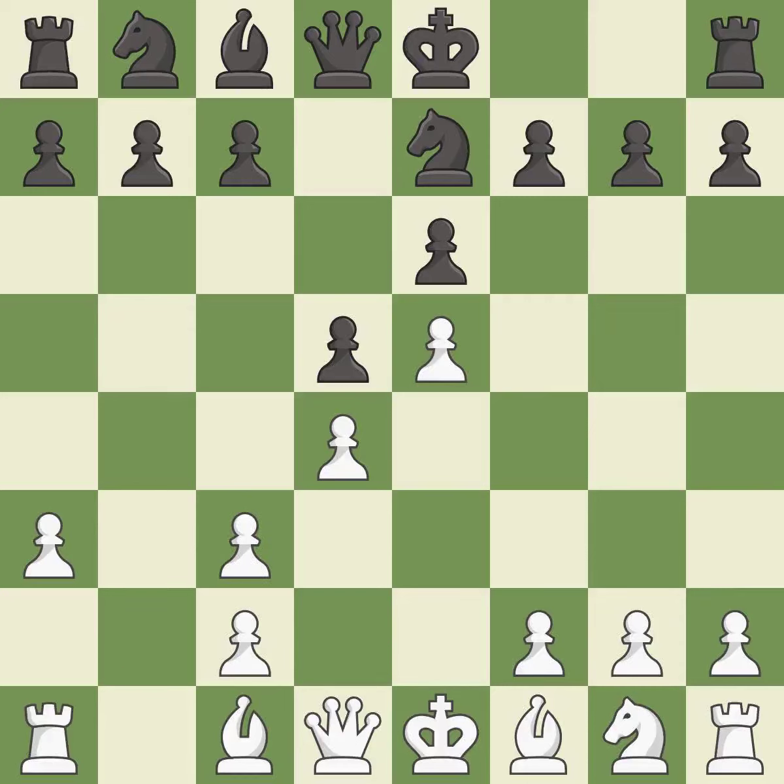Bxc3+ captures the knight and forces white to double their c-pawns in exchange for the bishop pair. Bxc3 captures the bishop, supports the d4 pawn, and opens up the b-file. b6 prepares to develop the light-squared bishop to a6 or b7. It is the last book move.